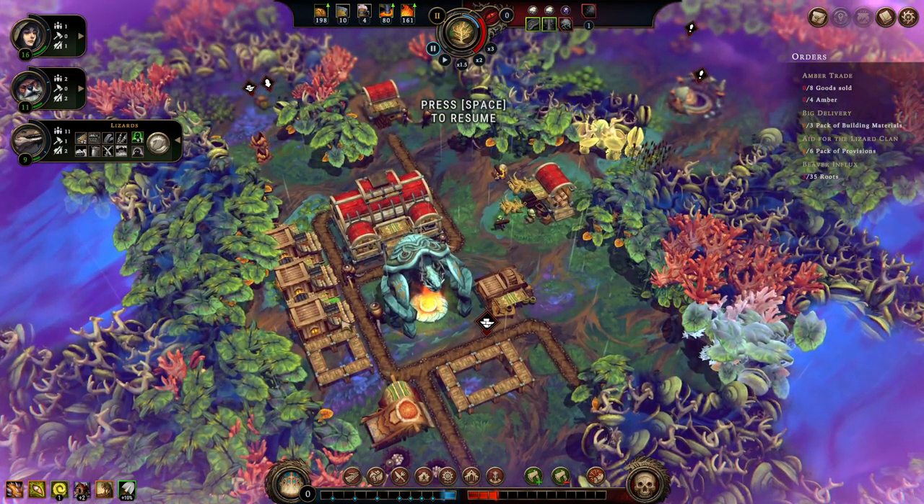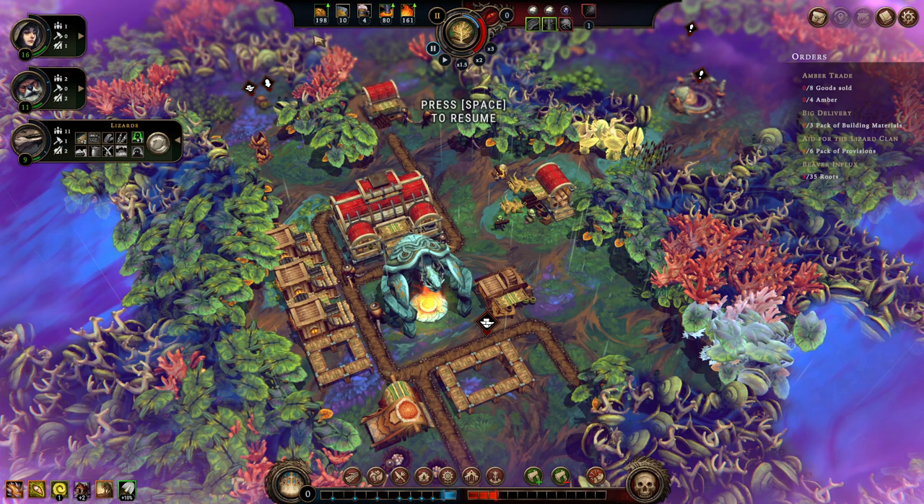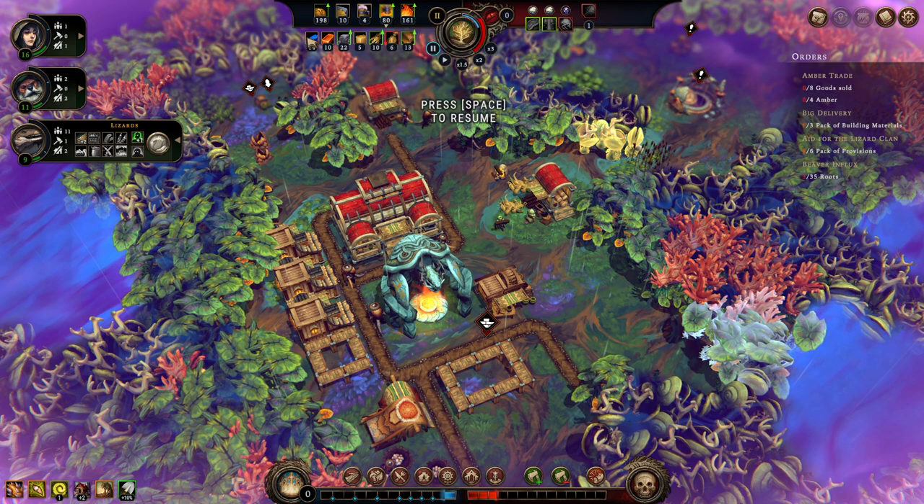The top panel has your resources — I forgot about this — and you can click to see a more detailed breakdown: general food, general building materials, and then a breakdown of that. Consumables breakdown, crafting resources and a breakdown, and then fuel and a breakdown. I forgot about that because I barely look at it. Generally I just kind of let it be — I watch the food occasionally, but early on it doesn't feel like something you have to worry about.